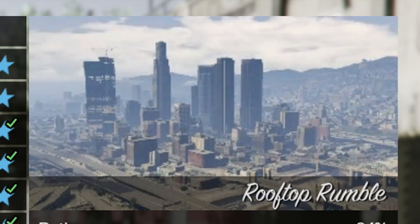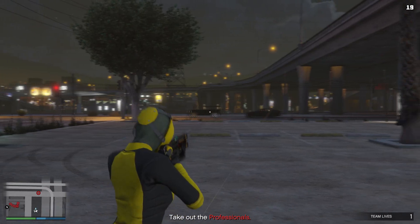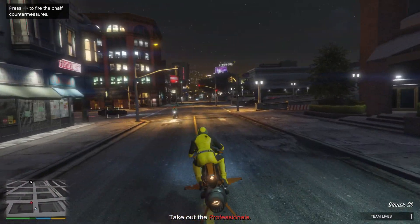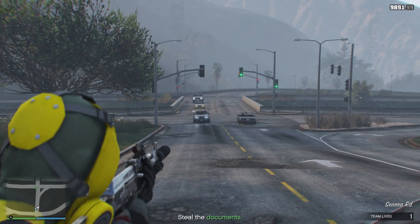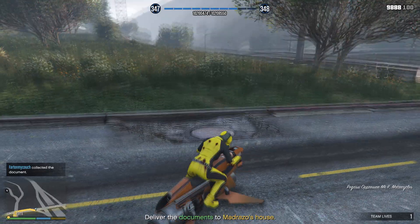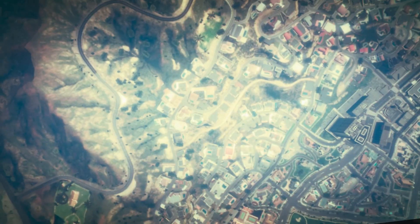On to the next mission, which is an all-time classic — Rooftop Rumble. Come over here by this garage and kill all the NPCs. Watch out — these NPCs have tremendous aim, which is why you need that armor and snacks. Once you've taken care of all the NPCs in the garage, two cars are going to spawn — kill them. Then the last car spawns, kill the person in the car, and he'll drop a briefcase. Scoop that up, bring it back to the destination. We get $22,500 and over 4,000 RP — a great one when it's double money and RP.